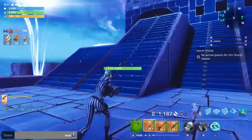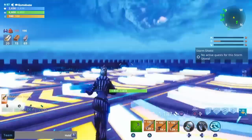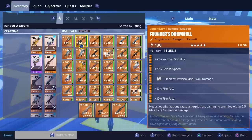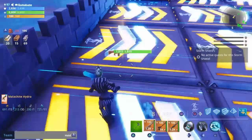Yeah, I like it — it's really sick. Alright, let's come all the way up here. I'm gonna show you how we're gonna trade. Come up here. Stand where I'm standing — this is your corner. You're gonna show me what guns you have, and I'm gonna come over here and show you what kind of guns I have. I got three 130s and they're all god roll: a 130 god roll Dragon Fire, a 130 god roll Founder Drum Roll, and a 130 god roll Grave Digger. Which one do you want? Dragon Fire please. What would you offer for this one? It's so amazing.